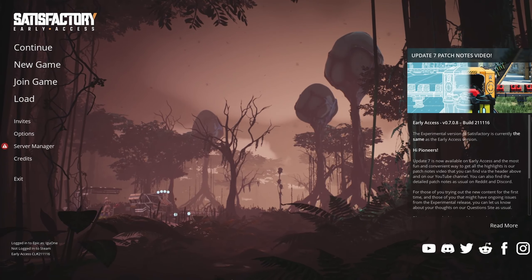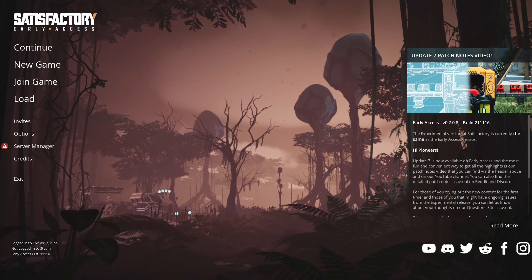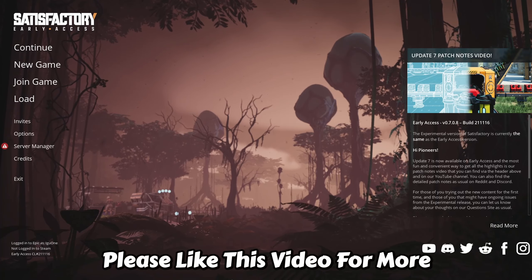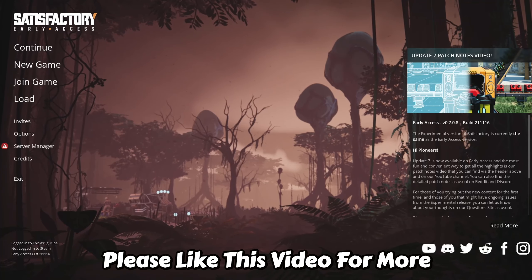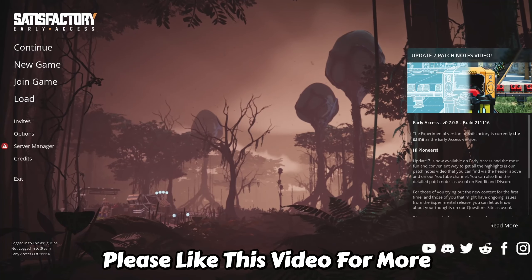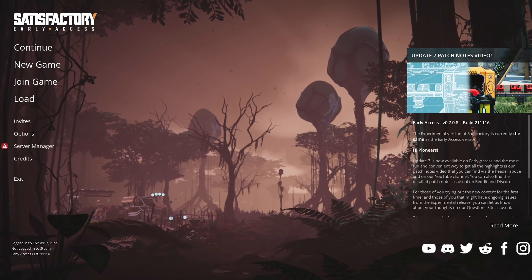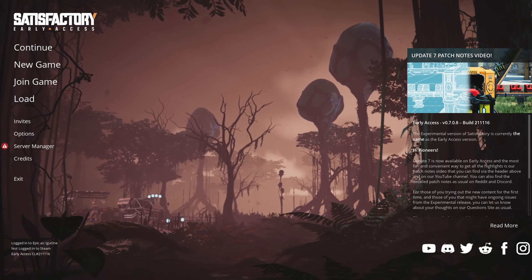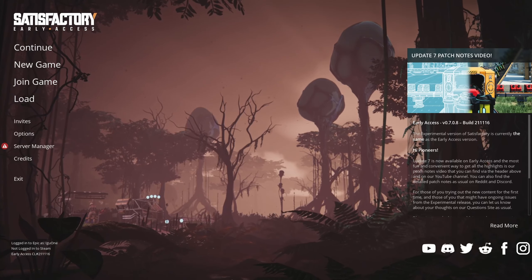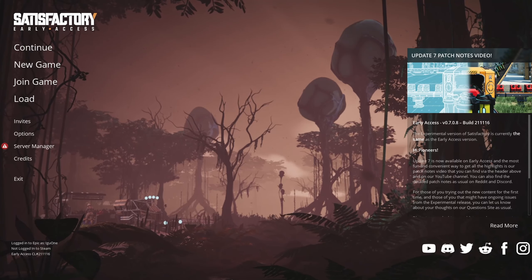Greetings everyone and welcome to Satisfactory. This is a game I've played multiple times on my channels, but for those who don't know, this is a factory builder. The slightly longer version is you're dropped on a planet and your entire purpose is to pillage it for natural resources. You're going to be making big factories in order to make complex parts in order to feed the beast — in this case, a gigantic space elevator. It's a link between the planet and a space station up above, literally cabled together, and you're going to be feeding it loads and loads of requested parts that will be opening up tiers of technology.